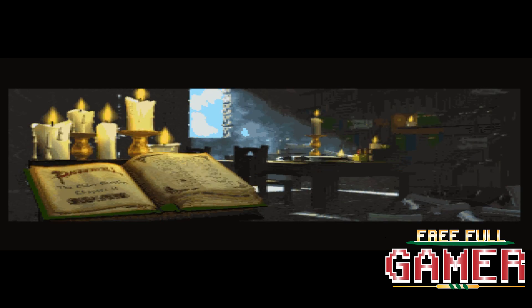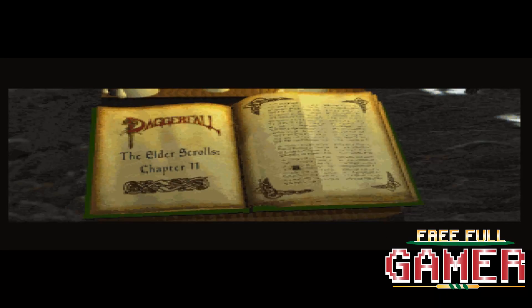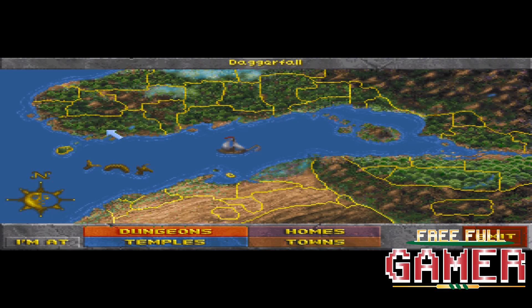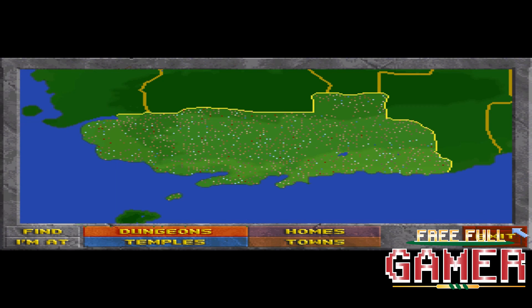Released in 1996, The Elder Scrolls 2: Daggerfall is a great representation of Bethesda's design. Massive and ambitious, the game world is huge with hundreds of towns, dungeons and castles to explore.